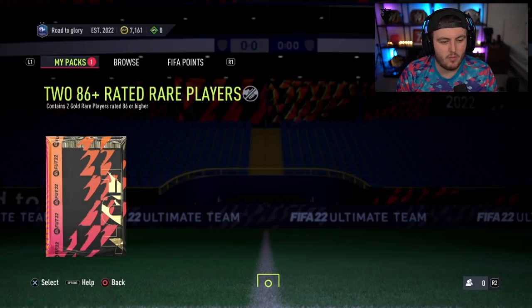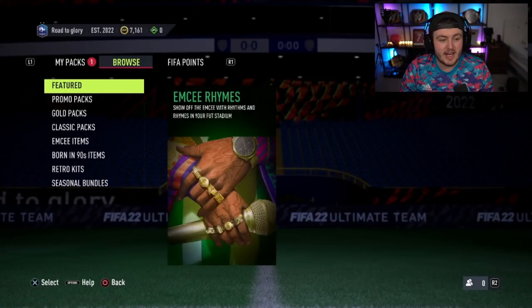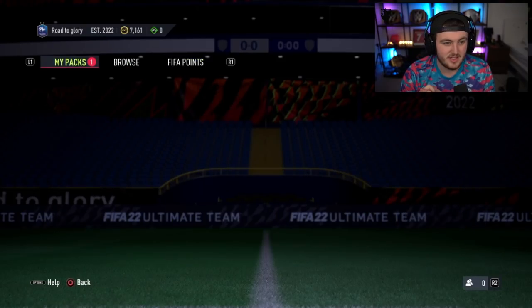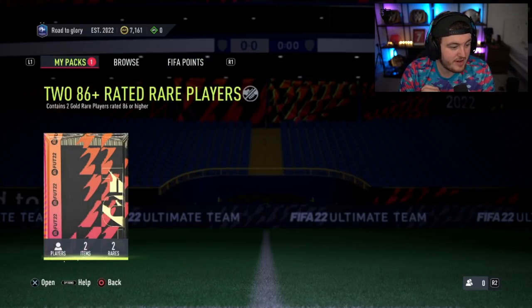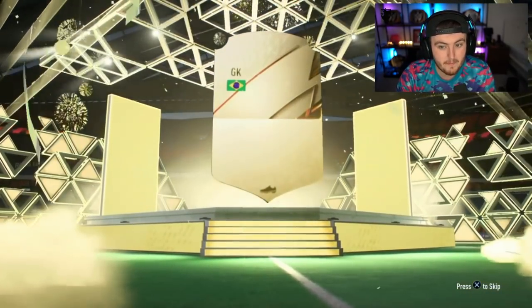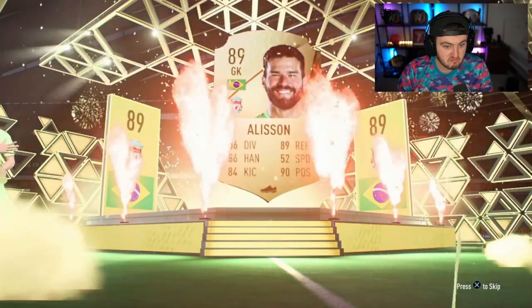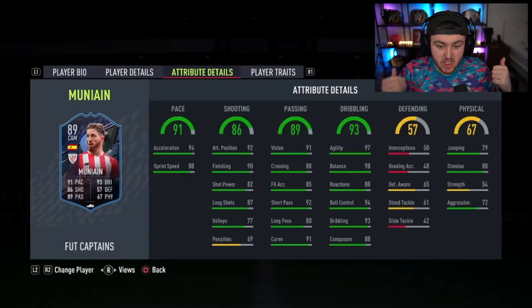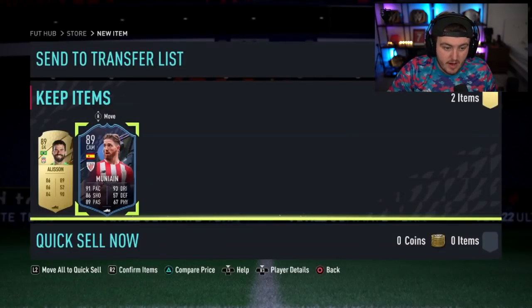Next one — Fut Captain or Fut Hero Captain, we want something better. Even if it's just Kevin De Bruyne and Kylian Mbappe in the same pack. It is an 88 plus, Brazil, goalkeeper — Alisson, 89 rated. Good start, a lot better than the last one. And Munayin — double 89s. That is solid, we'll take that. Very happy with that, EA.